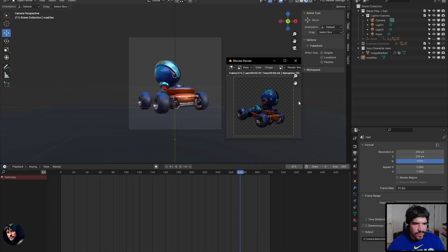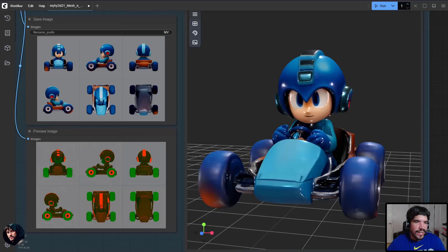To make the character feel more alive, even though it's a triangulated mesh, I rigged it using the character rig already in the Blender scene template and painted the weights for the head so he can rotate as he turns left or right. That way you can see he does a bit of a sway left and right as he races. As the render finishes, next I'll show it in-game.